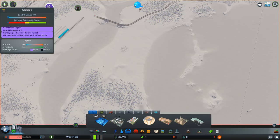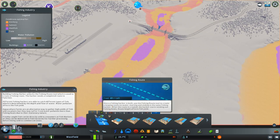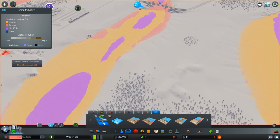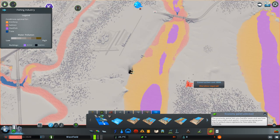What I'm also quite interested in is the fishing industry. So there's a fishing route. And if we now take the fishing harbor, we can already see the different fishing grounds.